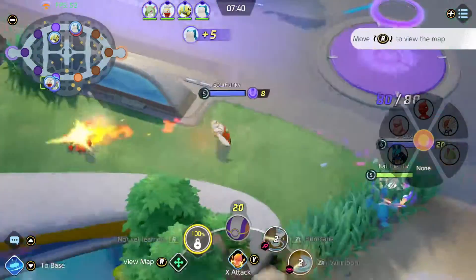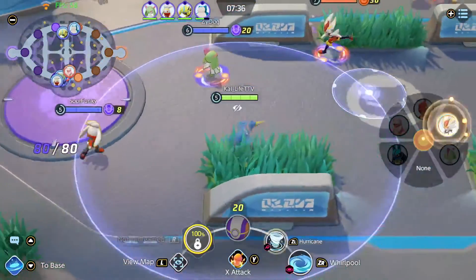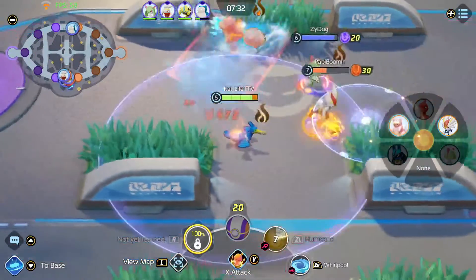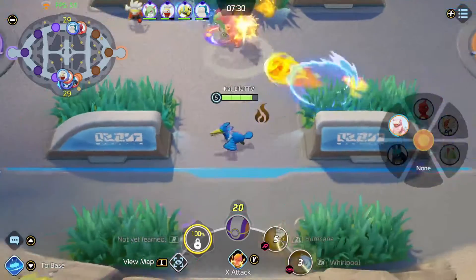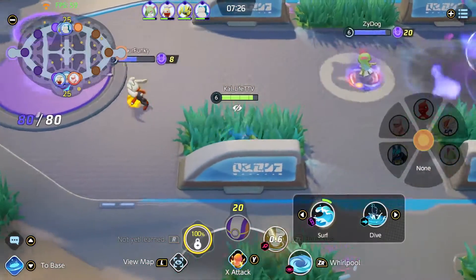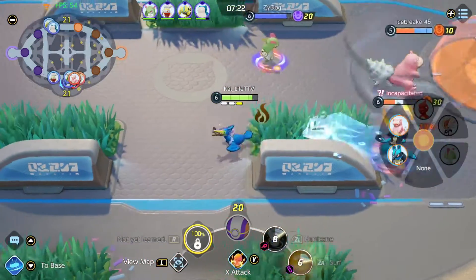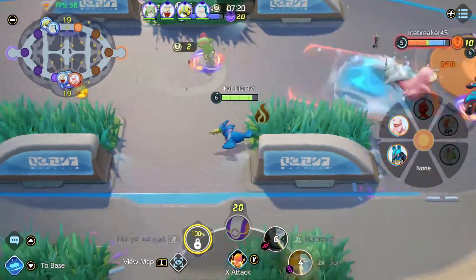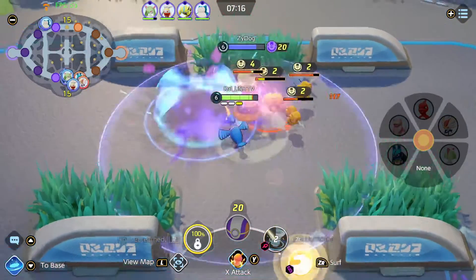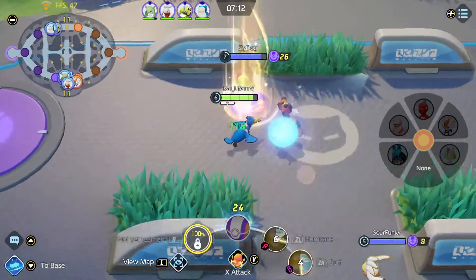We do have kind of a weird team — looks like Zeraora in the jungle is kind of weird. They flashed, unfortunate. I'm going to go the Surf route; I've been seeing a lot of people run this. I really enjoy Surf, just not when people use it against me — when people do it to me it is so annoying.